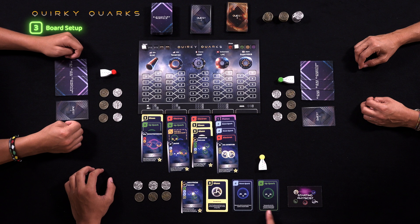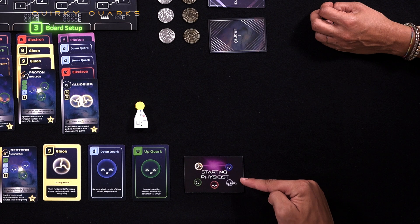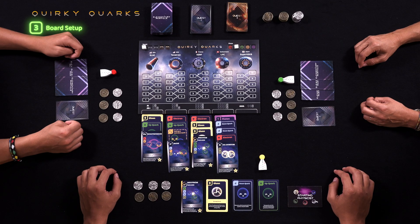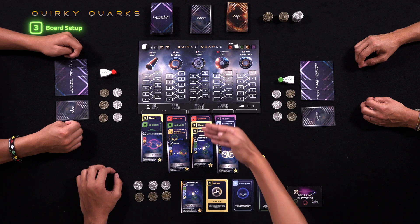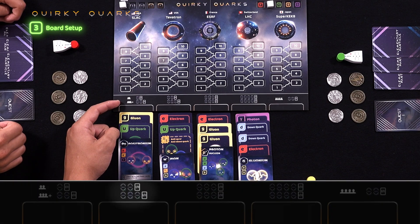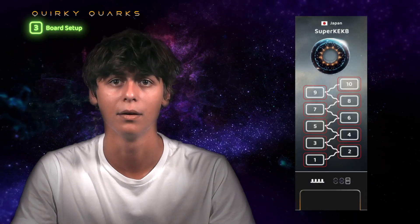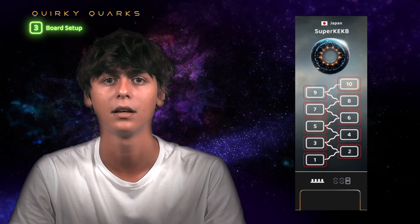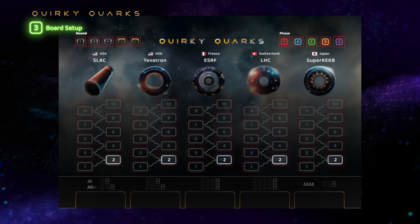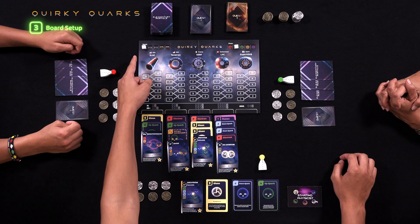To start the game, each player is given 12 EV, three elementary particles, and a quest one card. If playing with two players, the amount of coins at the start decreases to 8 EV each. Place the starting physicist token next to the player who is set to start that round. The board has five particle accelerators, each with their own set of cards. The number of cards for each particle accelerator is marked on the bottom of the board, based on how many players are playing and what round it is. One of the accelerators, Supercurb, is only used in the four-player game. Beneath each particle accelerator is a ladder that goes up to 10 electron volts, which players will use to bid. The two white cubes are used to indicate what round and phase of the game you are in.